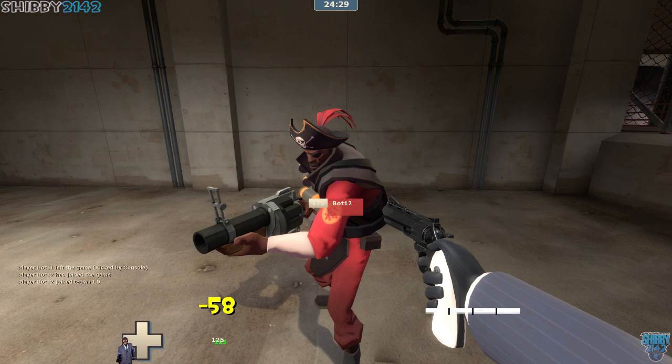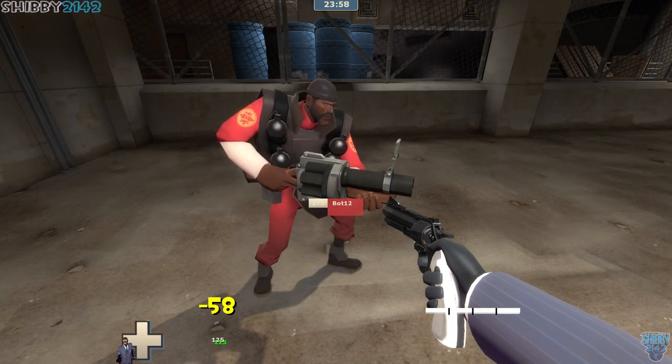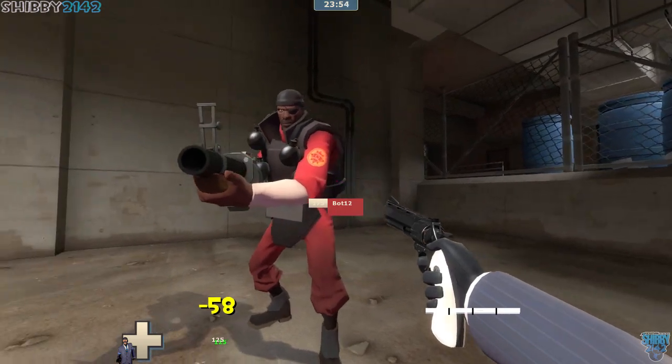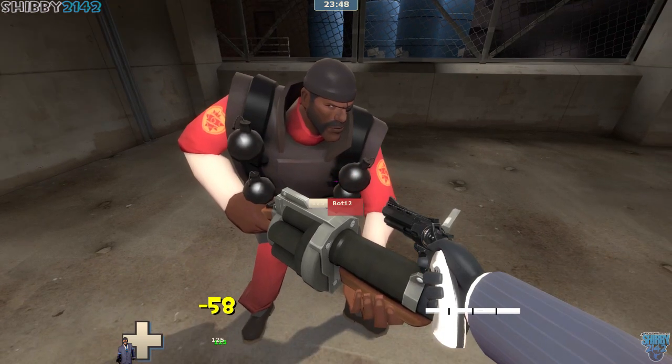Here is the Buccaneer's Bicorn for the Demoman — pirate hat, super sick. Very cool hat. Probably my favorite I've seen so far. Here is A Whiff of the Old Brimstone, with the little bombs on the Demoman's — I don't even know what you'd call that — straps. Pretty cool little item there.